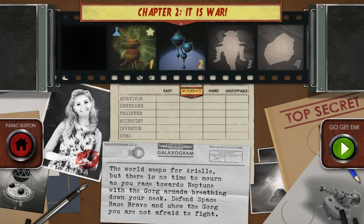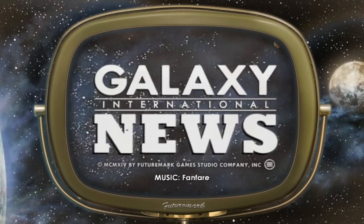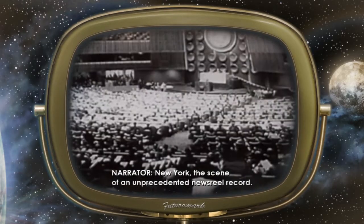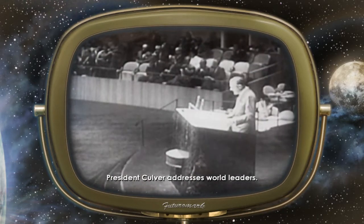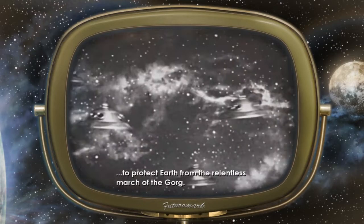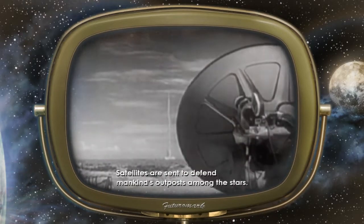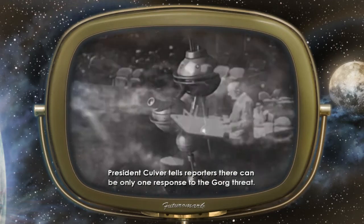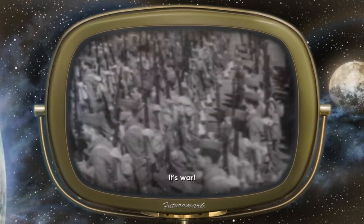No time to mourn as you race towards Neptune — the Gorg of the Mava. Defend space bravo and show the Gorg you are not afraid to fight. New York — the scene of an unprecedented newsreel record as President Culver addresses world leaders. Across the solar system, preparations are made to protect Earth from the relentless march of the Gorg. Lift off as satellites are sent to defend mankind's outposts among the stars. President Culver tells reporters there can be only one response to the Gorg threat: it's war!